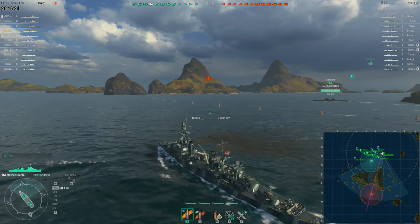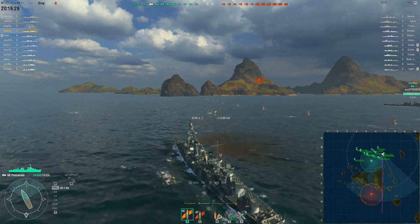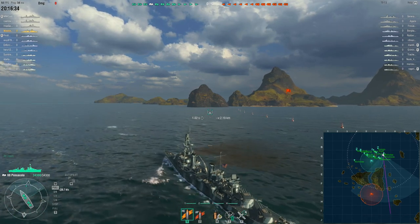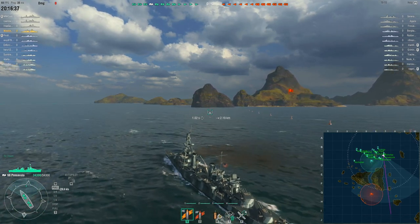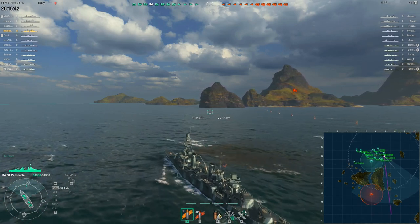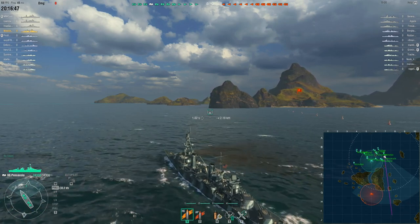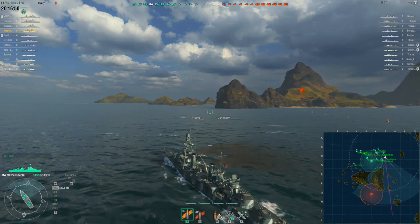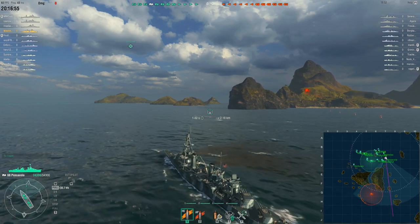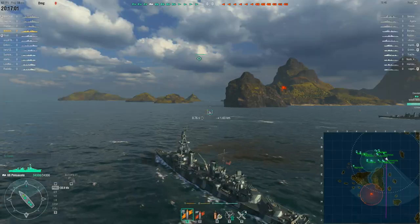Definitely keep HE loaded for this one. Three of their guys are actually in a division together. We'll see what we can do. Going over to the east side of Two Brothers from the north spawn, hopefully blow some people up — in a friendly sort of way. This is one thing I don't like about Two Brothers: how slow it is in the beginning. I'm not really a fan of this map.